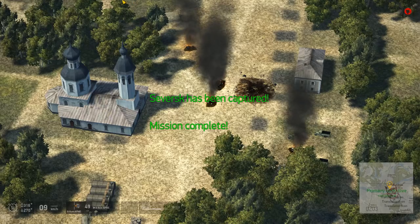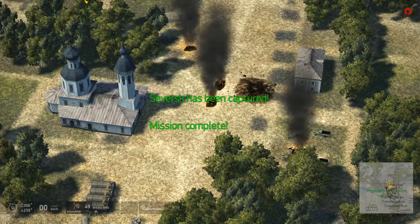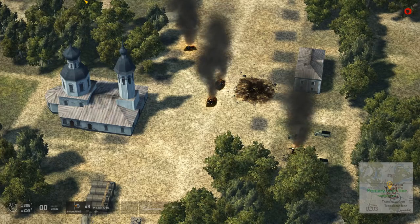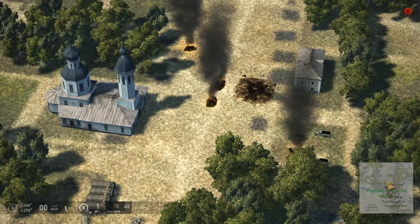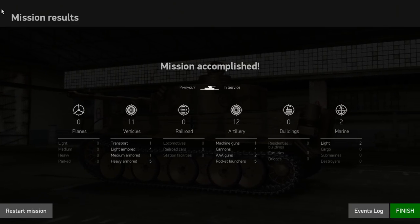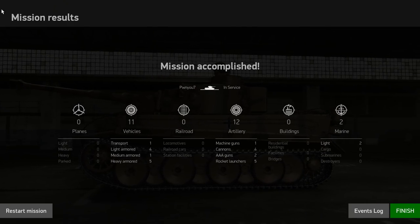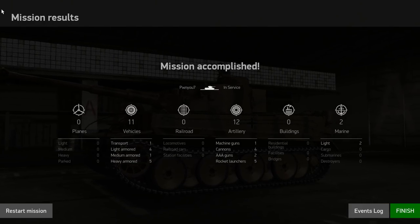And there we are, driving up from underneath the trees. Not too bad of a mission. Actually, I was kind of right to bring the full load of ammunition, because that took roughly half our ammunition load - so I think it was a good call to bring the extra ammunition. Mission complete - let's see what we did: one transport, four light armored, one medium armored, five KV-1s, one machine gun, two light ships mostly destroyed, four cannons, two AA guns, and five rocket launchers.